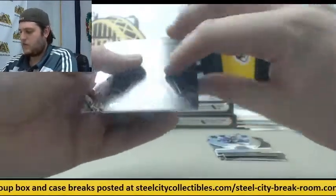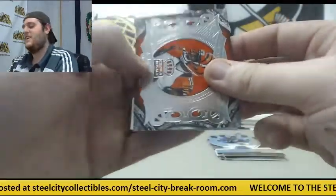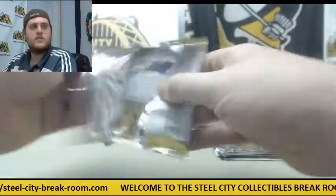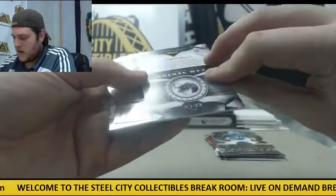Joy Bell out of 499. Rookie card Taj Boyd jersey swatch. AJ Green. Ha Ha Clinton Dix. Riley Cooper. Mike Wallace. Out of 399.